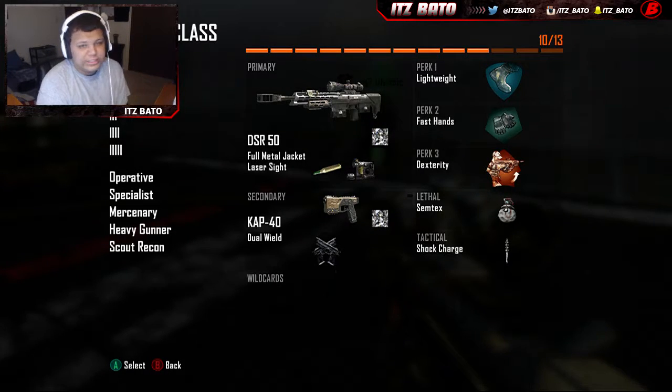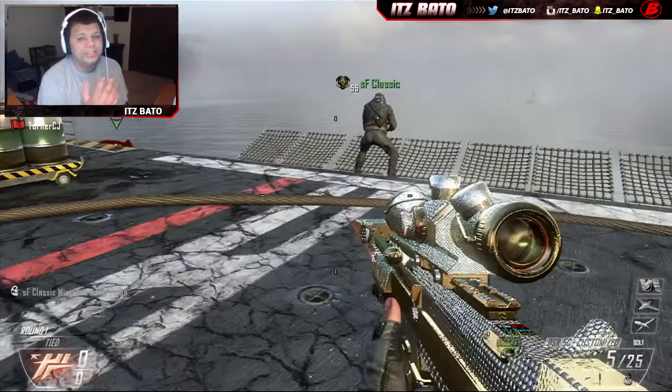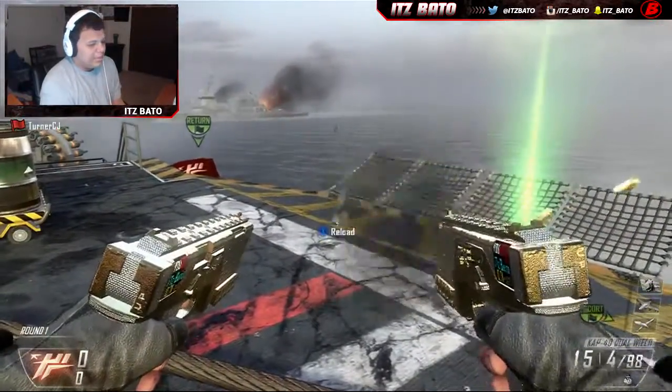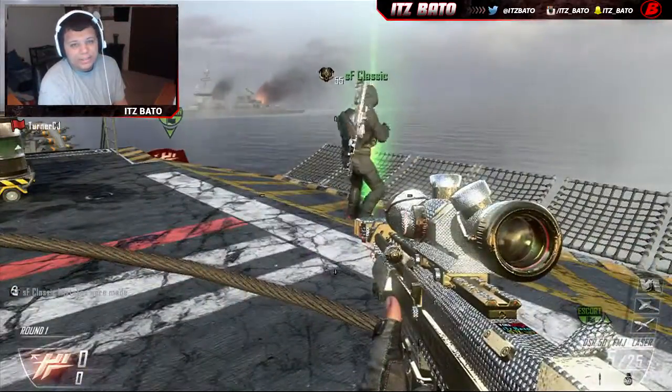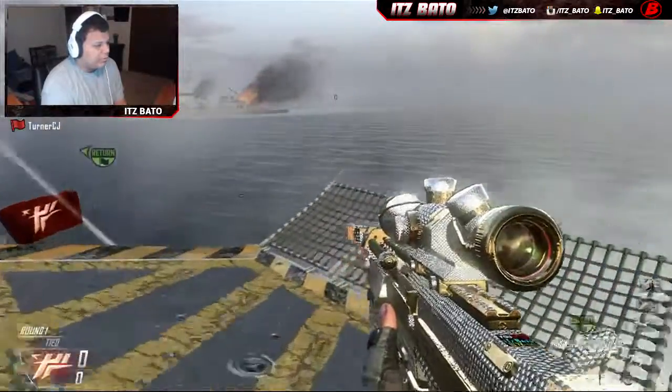It's a DSR with a FMJ laser sight. Secondary: CAP 40 with dual. And then semtex and shock charge. Perks can be whatever the hell you want, but I recommend Fast Hands because you're going to have to be kind of quick. But anyway, after you do that, you're going to want to no-clip one of the clips of your gun. I do right because life is easier for me when I go for my shot, but you can do left if you want — whatever you feel comfortable with.